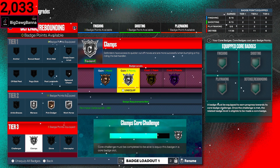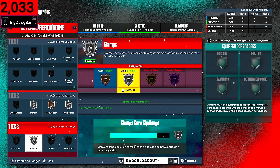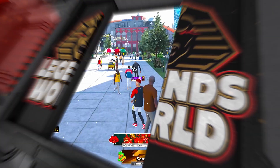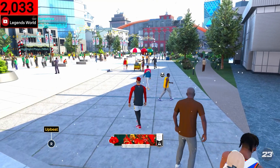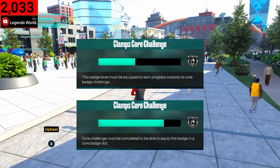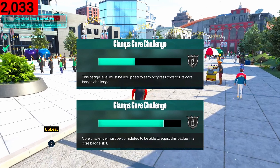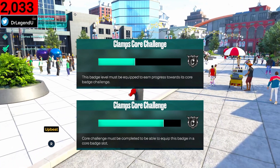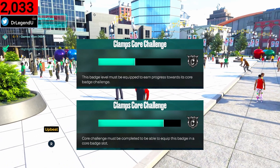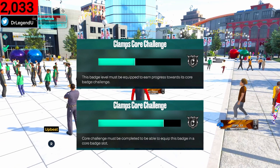Think about how many games it would take to do that for Gold, then Hall of Fame — it doesn't get longer the higher the badge, it's the same amount of progression every time. I'm even going to do you one better and do a side-by-side from before that game started to after. Look at how much progression we got in one game, and I'm on a brand new build so I'm not even starting yet. Just imagine once you're starting — you can core a badge in one or one and a half games of full clamps.